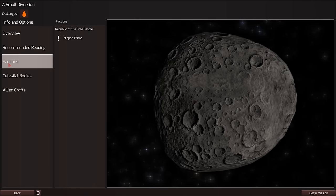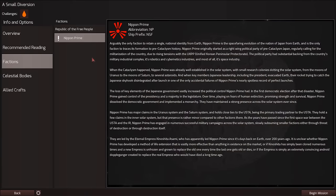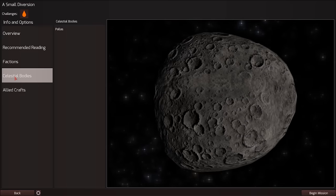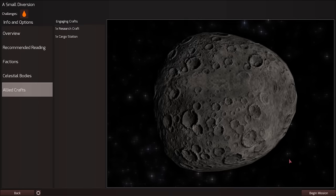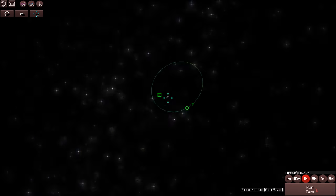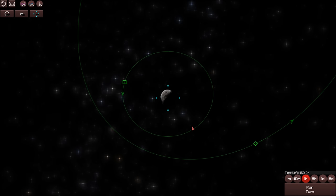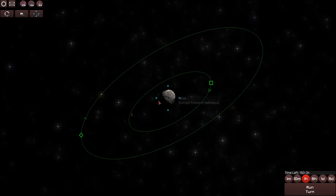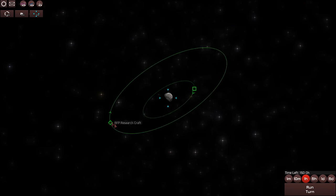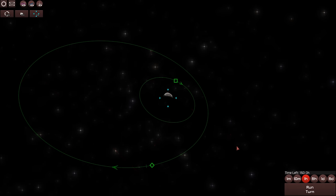Rendezvous with a research spacecraft with very low Delta V. Nippon Prime — they are basically space Japanese. Good to see that their space program is still going. And so here we go around the asteroid Pallas. Pallas is the second asteroid ever discovered. It was called a planet when it was first discovered, and technically it is still a minor planet.